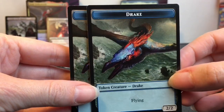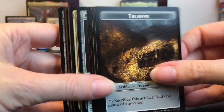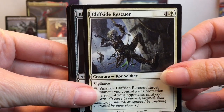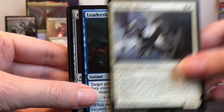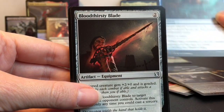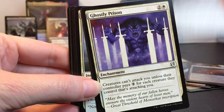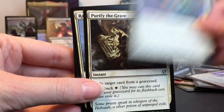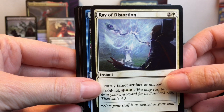Oh look, it's a Pegasus — okay that's my favorite card, you get two of those, I'm gonna put that aside because that is magnificent! Oh look, a Drake — you're foil too! Treasure. Cliffside Rescuer — how did I get 'cliff resider,' oh my goodness, can't read. Leadership Vacuum, Bloodthirsty Blade. Oh here's another Scaretiller — so some cards are going to overlap from the decks.